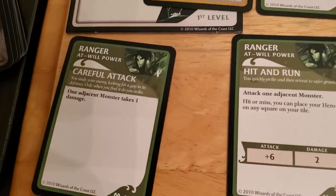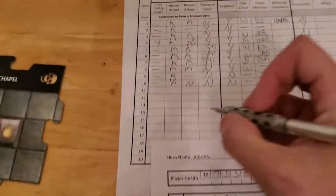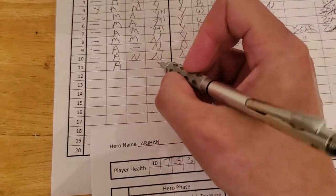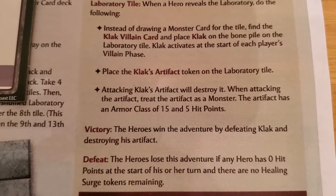Now Alyssa gets to go — sweet, lovely Alyssa. She can just ping the artifact and kill it. Just ping, and it's gone. Alyssa doesn't need a token. She attacks and kills the artifact. Technically the artifact counts as a monster, so she would draw a treasure, but it wouldn't matter because the artifact is gone. And the victory is: the heroes win the adventure by defeating Clack and destroying his artifact.